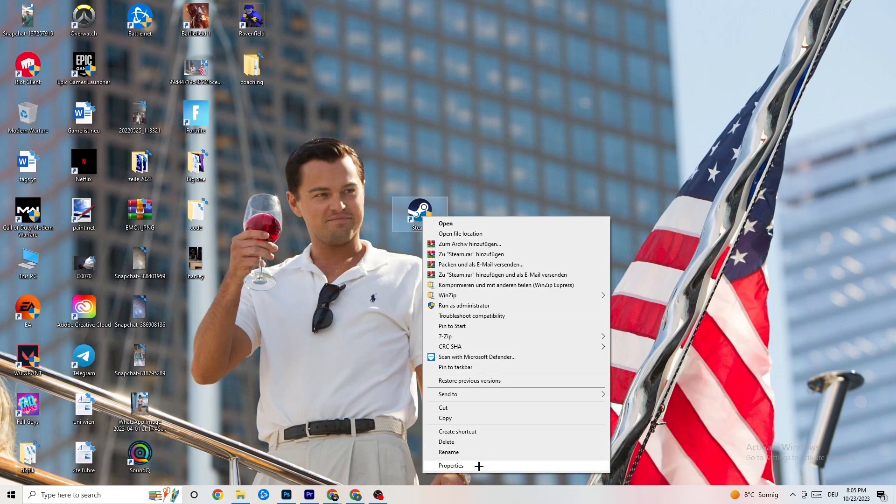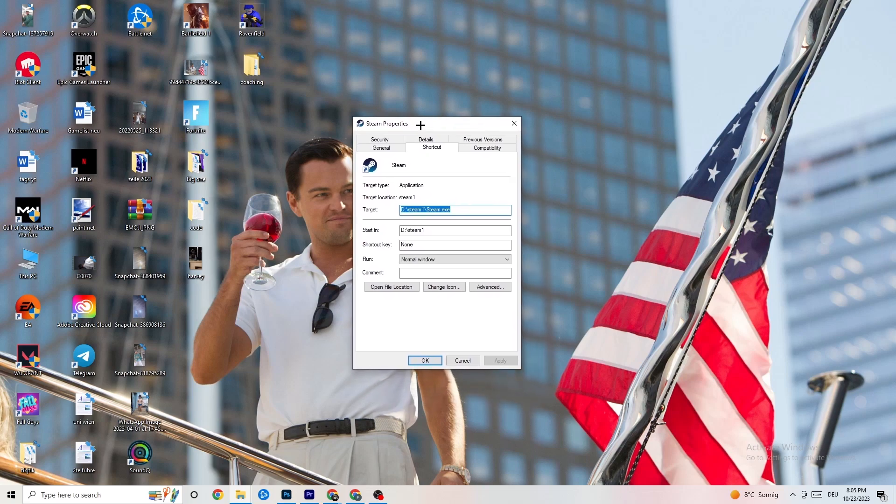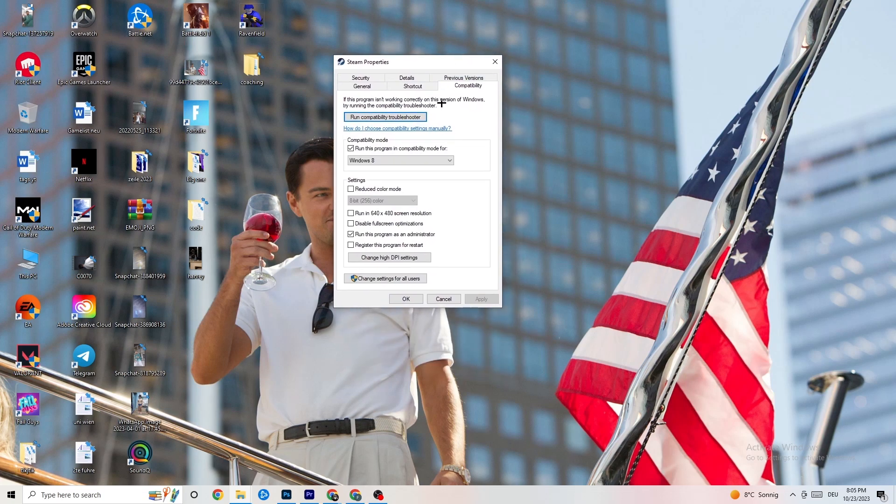If that doesn't work, right-click the launcher shortcut again, go to the very bottom where it says Properties, and left-click it so the tab pops up. Navigate to Compatibility and I want you to copy my settings. The first thing is to go to Compatibility Mode.